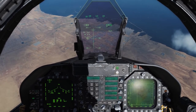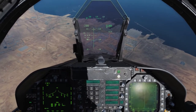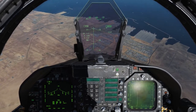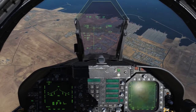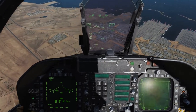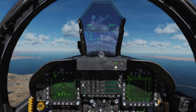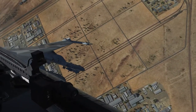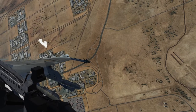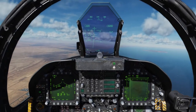Now I'm waiting for the CCIP impact cross to appear. You can see the delay cue coming down further and further. If you have multiple pulses, you want to make sure you have the weapon release button held down the entire time. I'm holding it down, watching all the bombs come off. And now you see those three separate impact points of two bombs each.